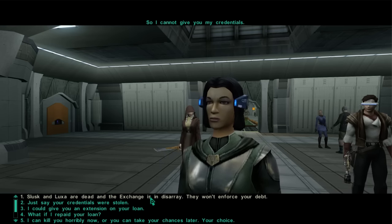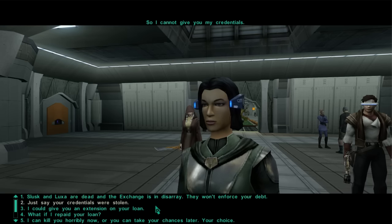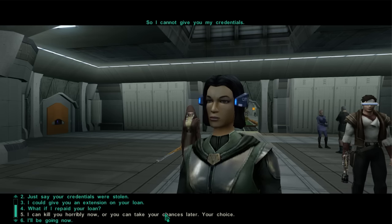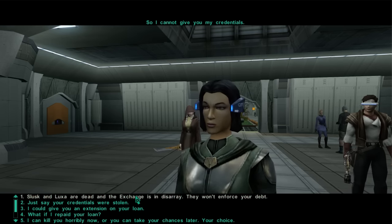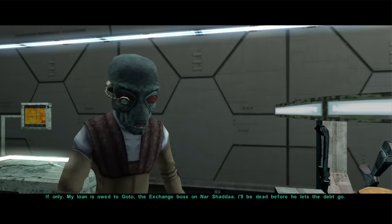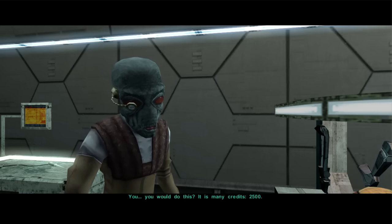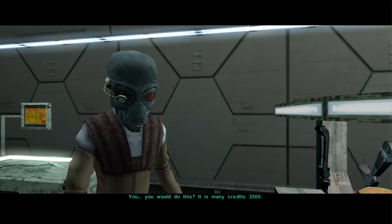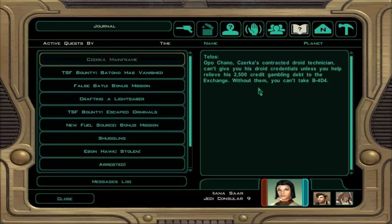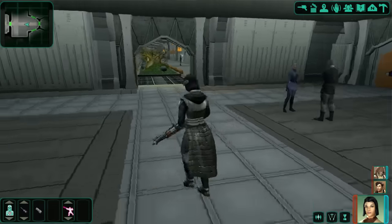It's like, look - I've kind of dealt with the Exchange already so they're probably not going to hit you too hard. You could slip off and they're probably not going to bother with you because they'll be after me. Or I could repay your loan, or I can kill you horribly now or you can take your chances later. I'll say the 'kill you horribly' one because it kind of makes sense. Yeah, okay, fair enough. So how much is this loan for? I've decided to pay off his loan - I need another 400... 500 credits, sorry.